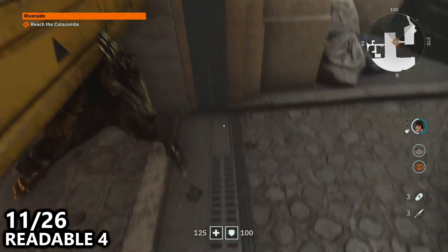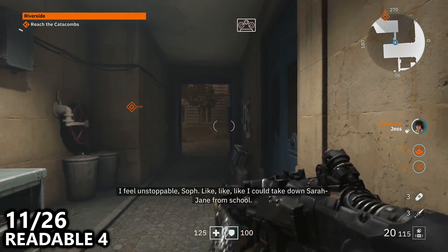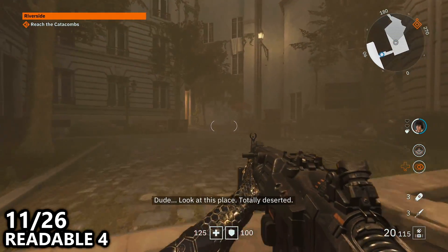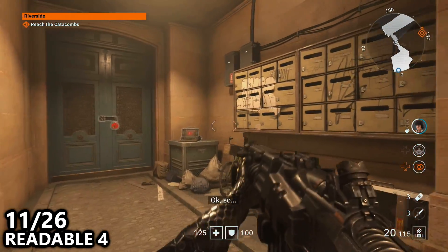Once both of you are through, you're basically going to just follow the hallway and near the end of the hallway before going through the locked door, look to your right hand side to find some mailboxes and you should find a readable sticking out of one and you can easily and quickly grab it.